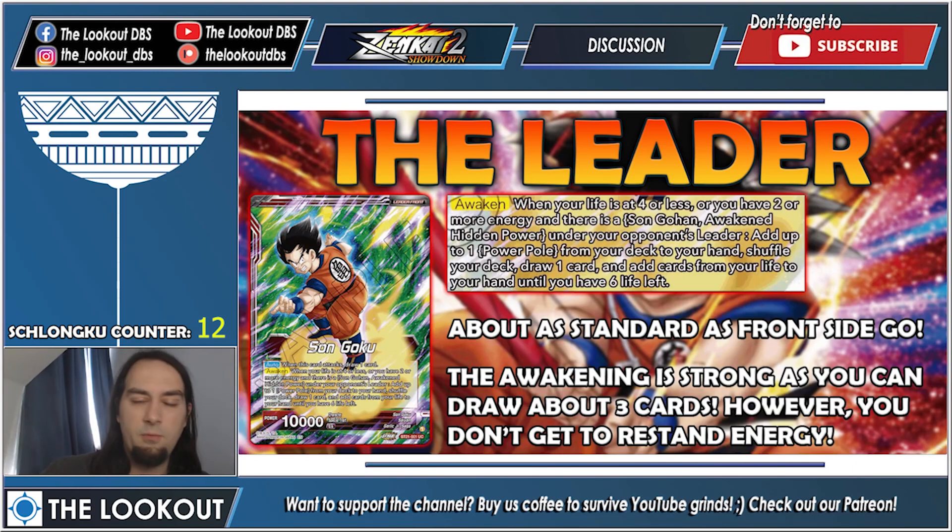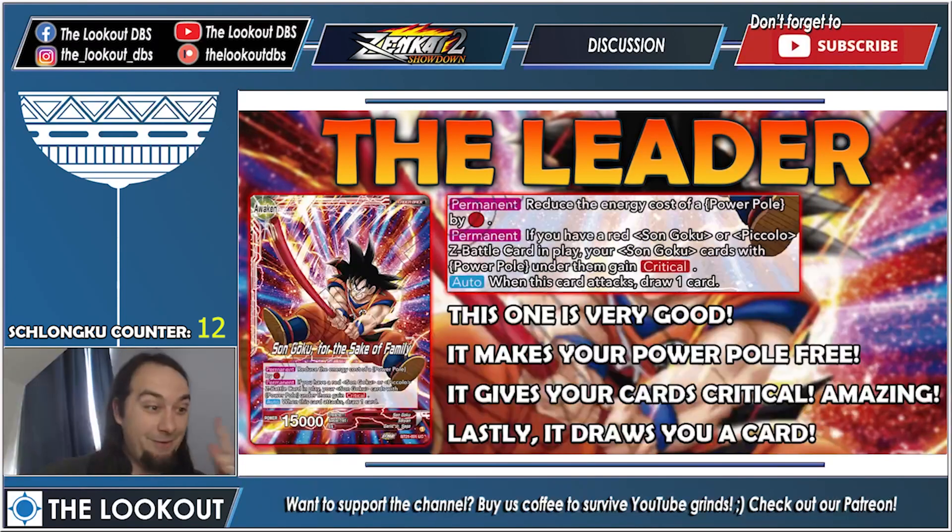You draw two just from the awaken effect and at least one from your lives, because I don't imagine your opponent drops you to six on their turn one. When you flip him to the awaken side — he is Schlongku. First off, he makes your Power Pole free, which is phenomenal. Plus he gives your cards critical, which is amazing, because when you put the Power Pole under a card it gains critical if you have the Z Battle cards Goku or Piccolo. On attack he draws one, so he has the standard draw one but also gives a cost reduction to your key card, the Power Pole.